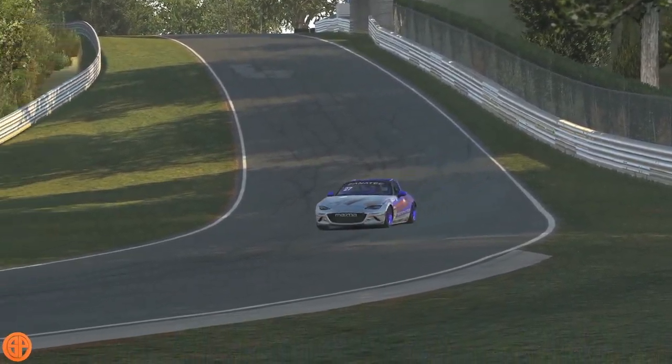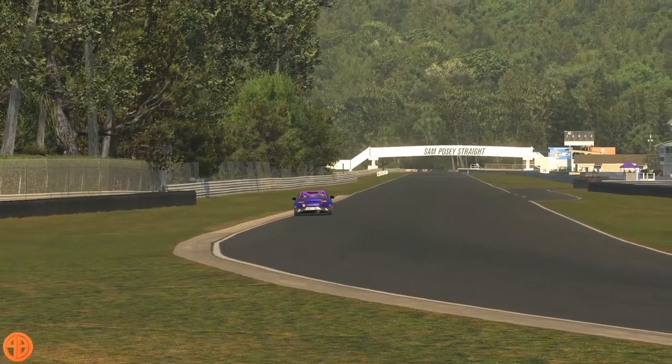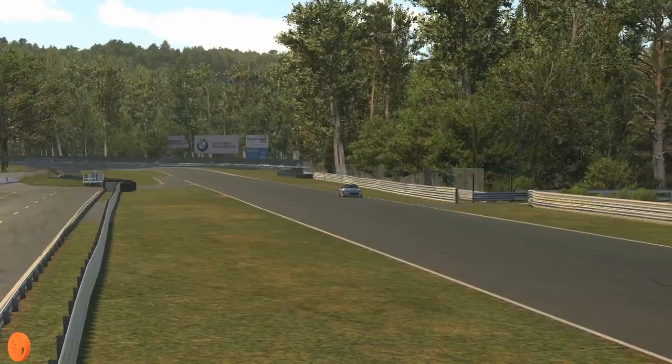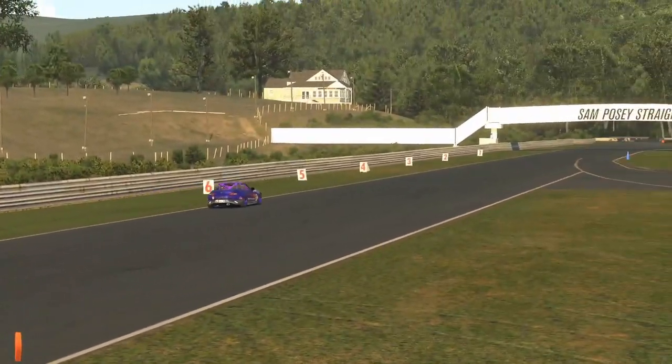Hello and welcome, this is the Sim Pit. I'm Devin Booth and we're back with this week's Mazda Guide. We're at the newer scan for Lime Rock Park this week, so the surface is smooth, but there's chicanery afoot. Let's get started by first taking a look at some of the potential problem spots, and then we'll get rolling with the full track guide.